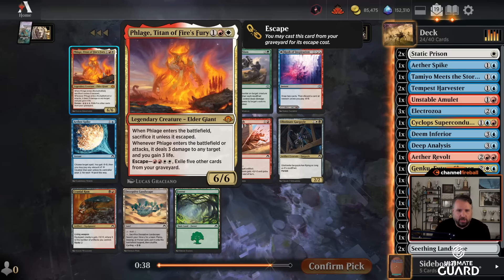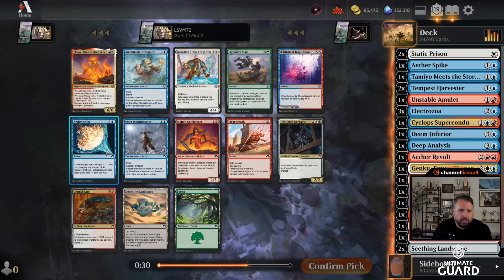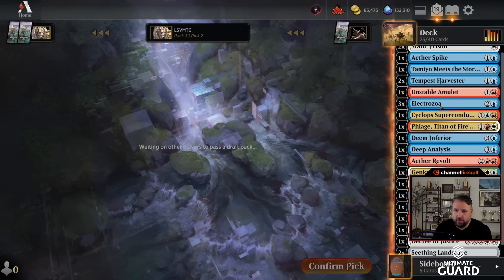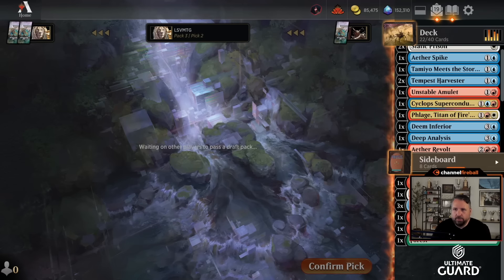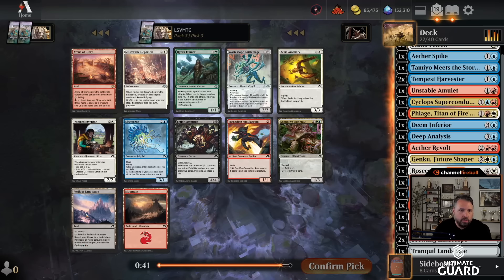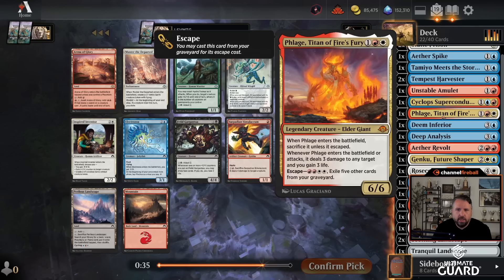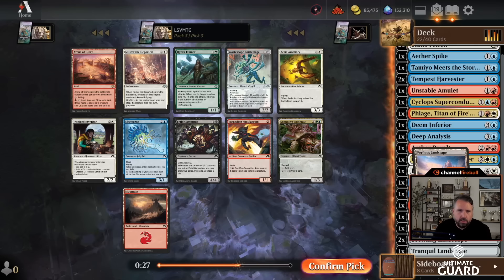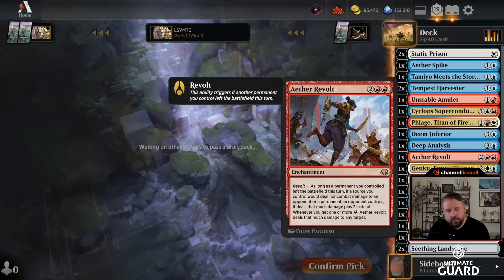The Boros Titan! Yes, we're in fetch lands — Genku just got so good for me. Now that I have Genku and Flage, fetches are just awesome. I'll take that. Maybe I'll get Ether Spike back — probably not, but we're hard Jeskai control here. Let's get these Electrozoas out; maybe I'll play them but I'd prefer not. The red-blue-white fetch — hard to pass up. It's so good with Genku or with Flage, fills the graveyard so you can escape, fixes your mana, and triggers Genku for a token.